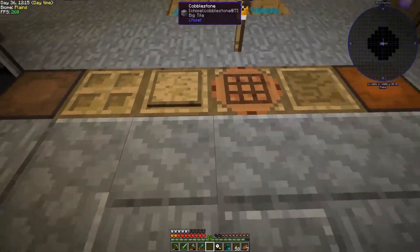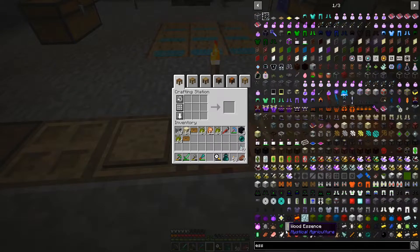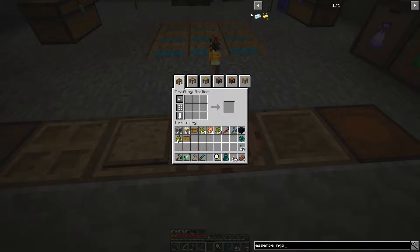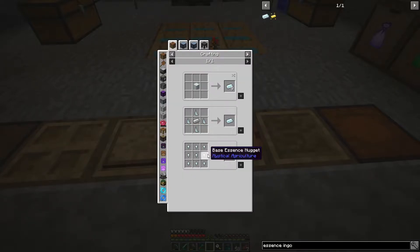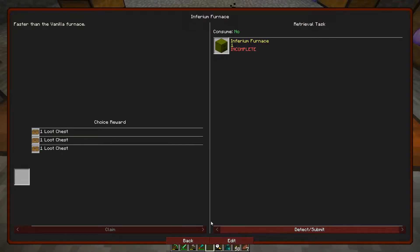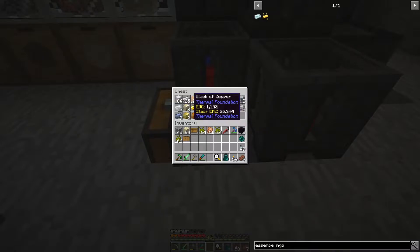Let's just go ahead and look at essence. Essence ingot — what do we need for this? Iron ingots and those. We just need one. Let's go ahead and grab one iron. I've been smelting up a bunch of stuff, so let's grab all that iron because we might need to do something with that.